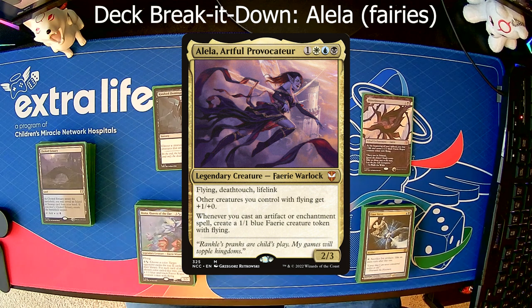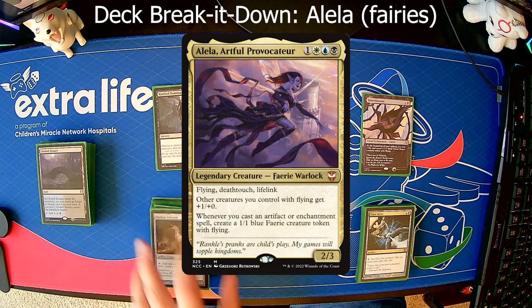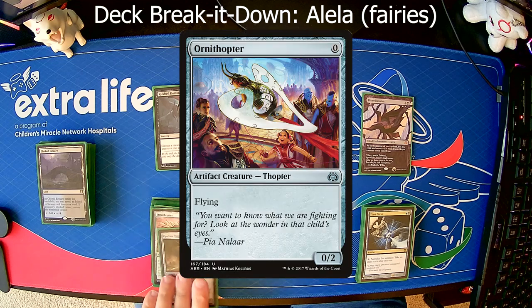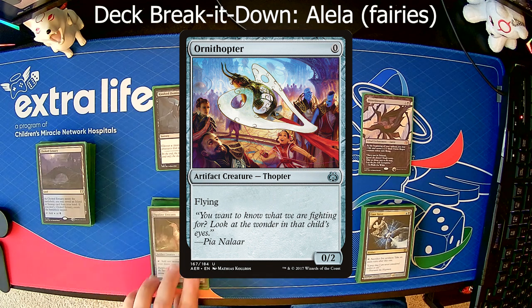Coming back from a board wipe quickly can be very much the key to winning a game, because normally whoever does the board wipe is either a blanket Hail Mary trying to slow the game down, or they have some sort of win in hand. So if you can restock your board state in the interim, you have a chance of stopping them. The main theme, of course, is artifacts — I really just put every artifact I had in the deck so that I could just play them. I originally chose artifacts more than creatures, and you'll notice that a lot of creatures are artifact creatures: Opaline Unicorn, Ornithopter, Pilgrim's Eye — a lot of things like that. Opaline Unicorn is a creature artifact, so it comes in, makes a fairy, it's a ground blocker, and you can tap it for one mana of any color. Ornithopter is a zero-drop, so you don't even have to waste mana for it — it's a 0/2, but it's an artifact so it makes a fairy, and because it's flying it'll get Alela's buff as well, so it turns into a 1/2 instead of a 0/2.